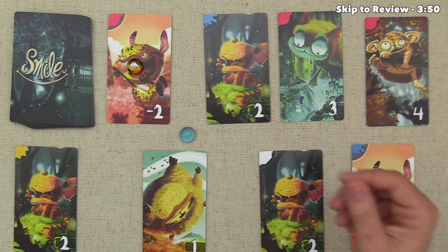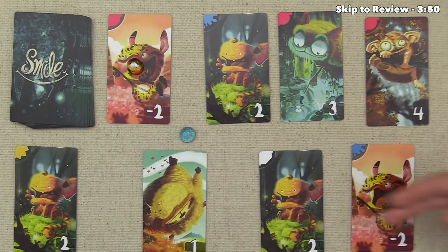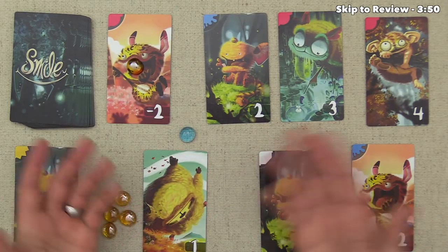That's pretty much all the rules. Players go through ten rounds like this, and at the very end everyone adds up the points on the critters in front of them. They also take all the fireflies currently in their hand, divide that number by five rounding down, and whoever has the most points wins.